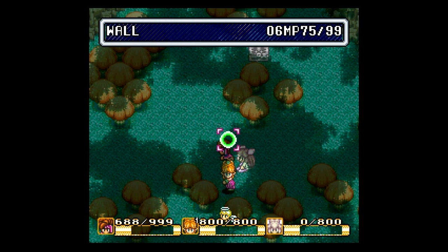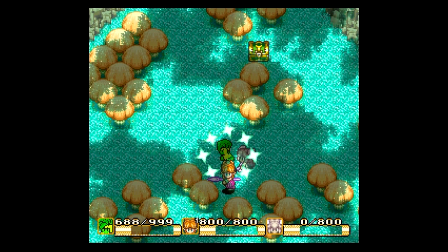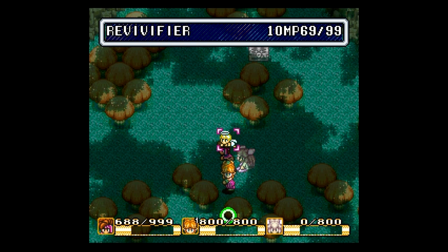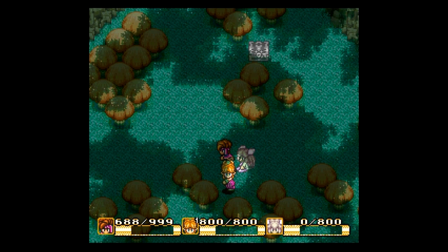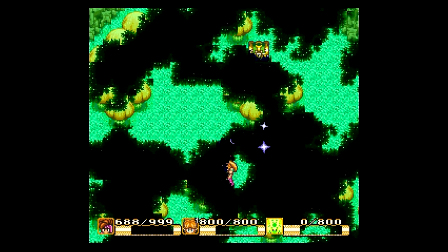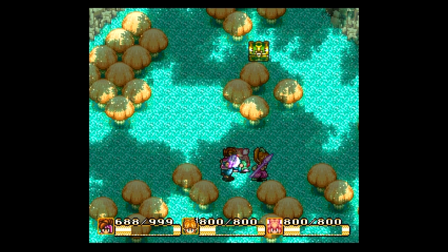Next up we have Dryad, just a couple of spells here. We can cast Wall — go ahead and put that on Jake so we can see it land. And we have Revivifier, which I had to kill Yancey in order to demonstrate. Two angels now instead of just the one, and full health restored. Very nice indeed.